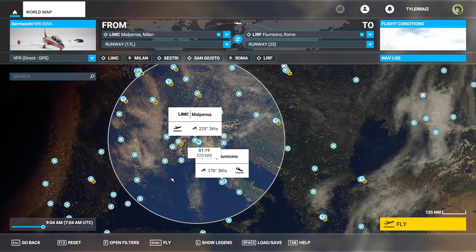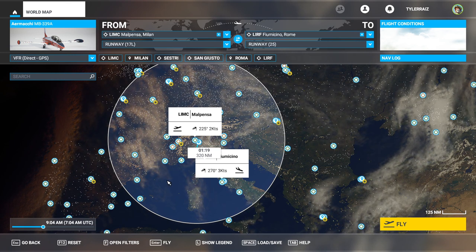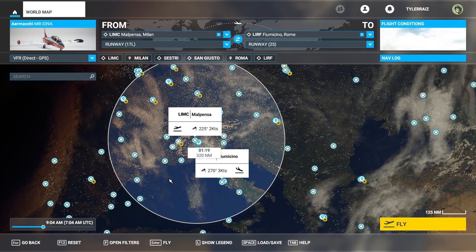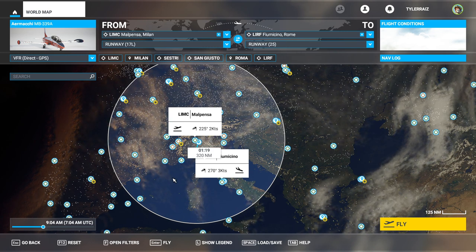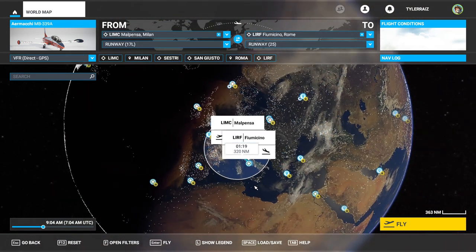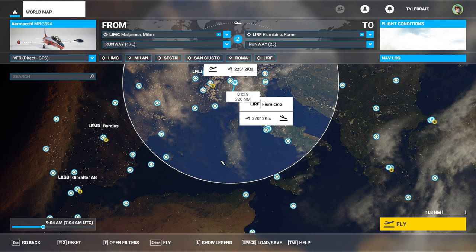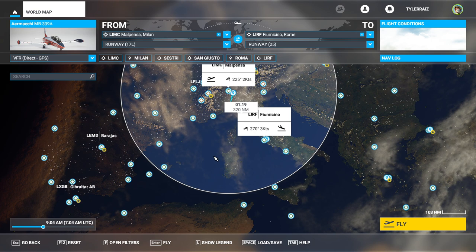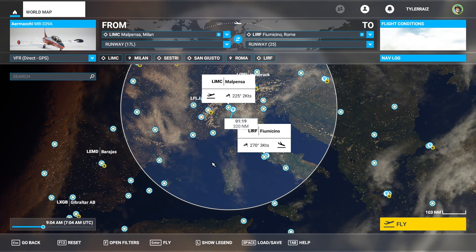The DCS World MB339 has the cockpit set up right, looks very nice outside, works well, and of course it can do weapons and things. That's an attractive thing in DCS World that we can't really do in Flight Sim 2020. What we can do in Flight Sim 2020 is tour around and enjoy a flight around the world. I'd like a plane that's fast and nimble — the Cessna Citation fits the bill somewhat but it's not quite as nimble as I'd like. I wanted a fighter jet, but we don't have fighter jets yet.